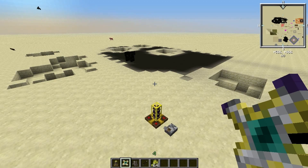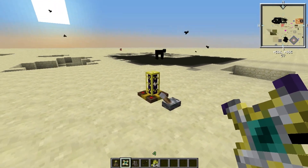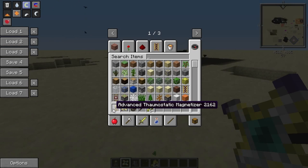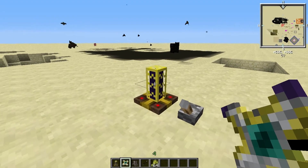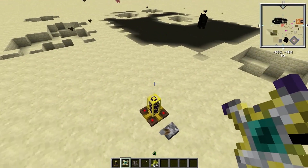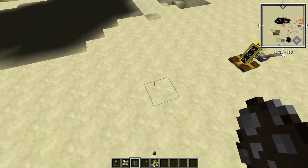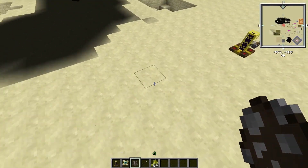Hello everyone and welcome back to another Formag Tinkerer video. Today I'm going to talk about a pretty awesome block: the Advanced Formostatic Magnetizer. I made a video about the normal one and didn't find any real uses for that block, but this one is awesome.